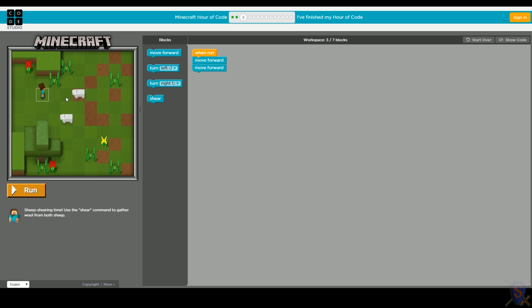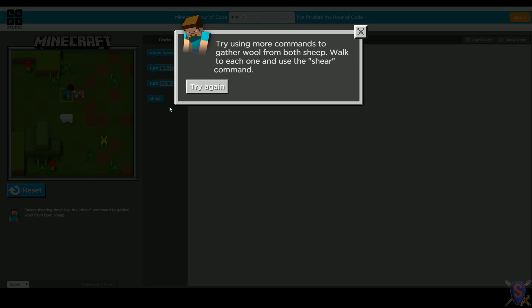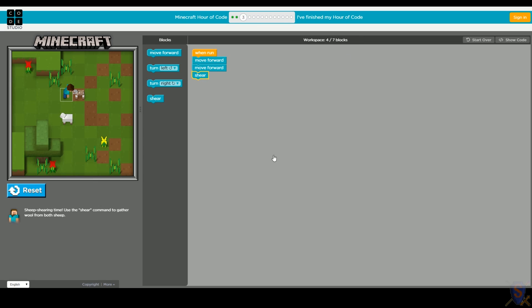We know we moved Steve forward two blocks and he's standing in front of the sheep. Let's go ahead and shear this sheep. Let's make sure that works - run again. One, two, shear. We got the wool! Steve's still not happy because he wants the wool from both sheep. Fine, Steve, we'll get you the wool from both sheep.